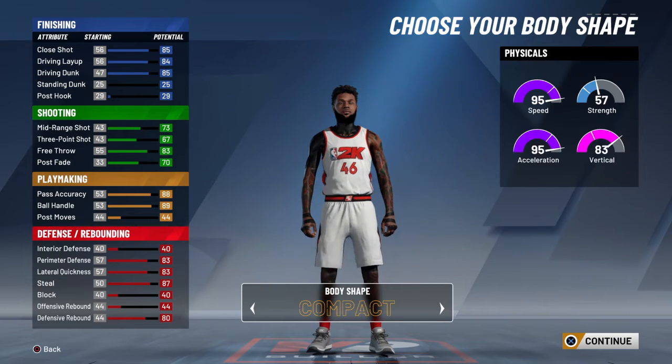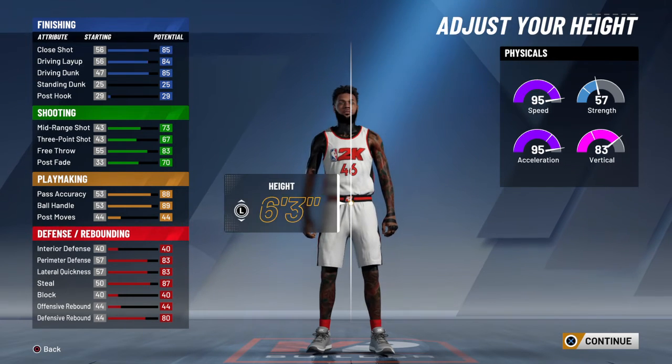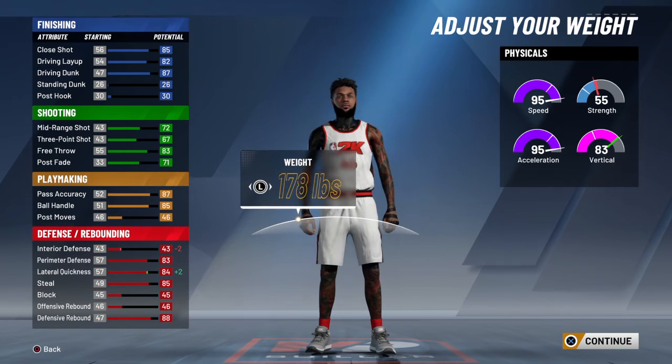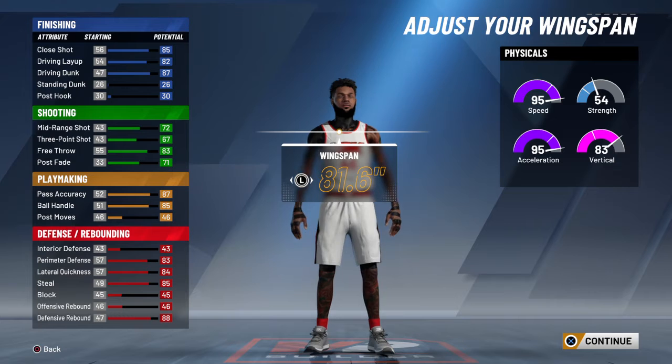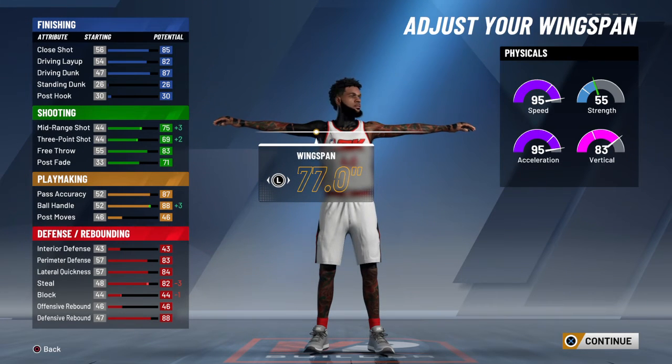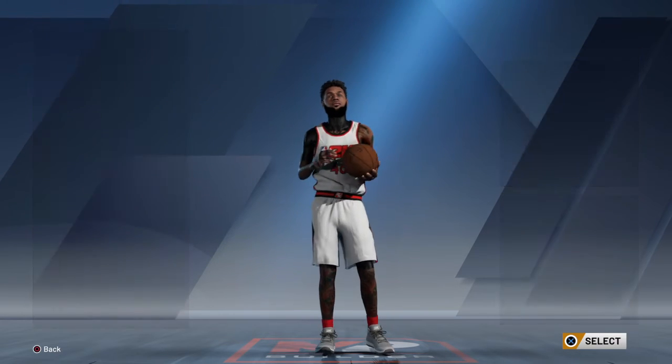Alright, so I choose compact. I made my guy 6'5", but the only reason I did that is because it's always bigger and stuff. Your wingspan you want to make a minimum at 77, so you get a 6.93 wingspan and 88 ball handle. At this point you pretty much can do everything on the court.